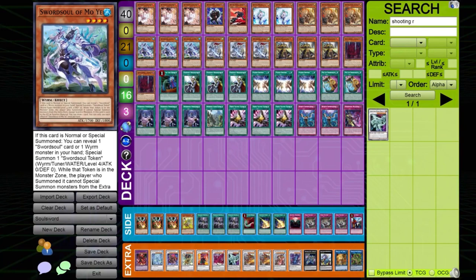In the side deck you have stuff like Droplets and a bunch of going-second cards. When you're going second in game two, you can side in all of your going-second cards and play like that, then side in your going-first cards again for game three. You have stuff like Imperial Order, Anti-Spell, and Droplets — just good going-second or first cards. Droll is also great against most of the meta decks right now.